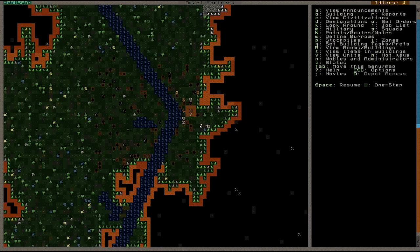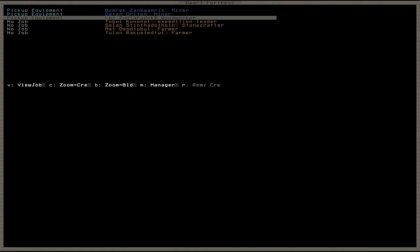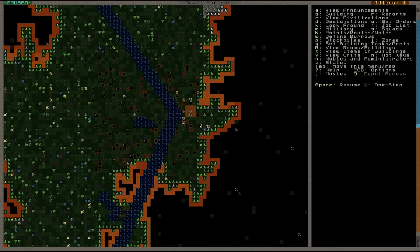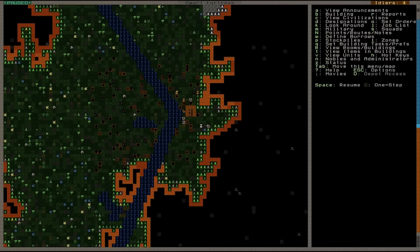What else in this UI? Set orders — don't worry about that just for now. Job list — that'll always tell you what your dwarves are doing, so press J and you can see they're picking up equipment. They're not really doing a lot because we've not told them to do anything yet. M is the military — we'll skip over that one for now, because that's quite a strong subject all in its own. You've got points and notes — not worried about that. Burrows — we'll define them later on, so ignore them.